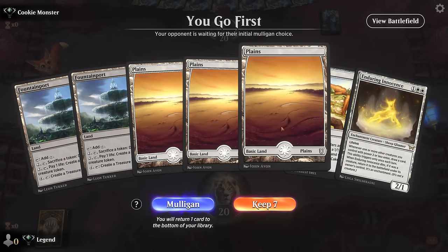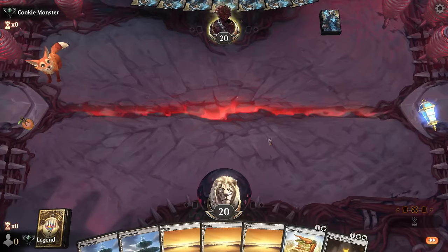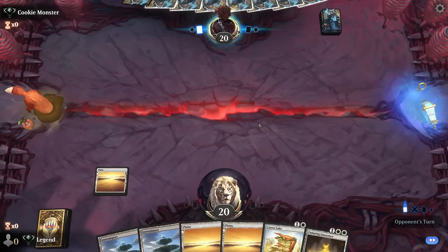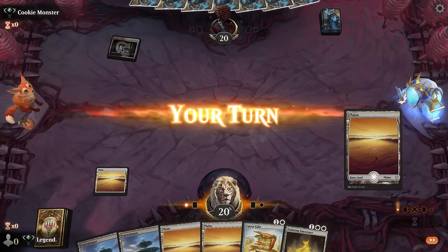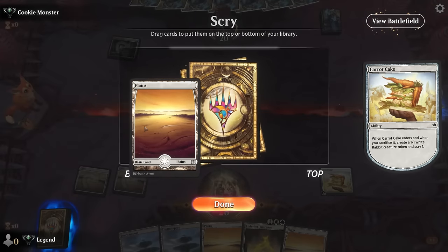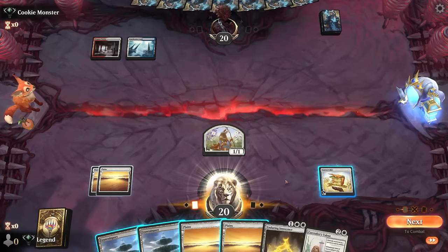We're on the play. Our hand may be lacking a bit of removal for aggro, but Carrot Cake and Enduring Innocence play well together and we can scry into whatever we need. We definitely want to start by playing Plains for Laydown Arms. The opponent appears to be on a red-white tokens deck, so this is going to be a very grindy matchup — and one where we prefer Enduring Innocence to be destroyed rather than exiled by an opposing Sunfall. Opponent is in Jeskai colors.